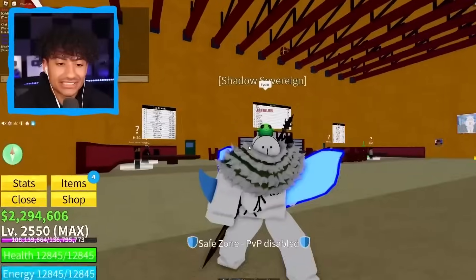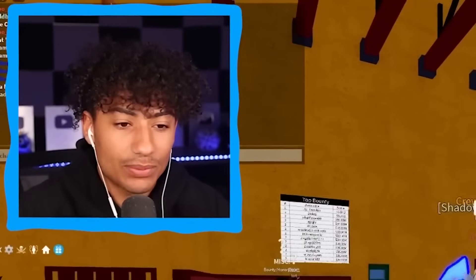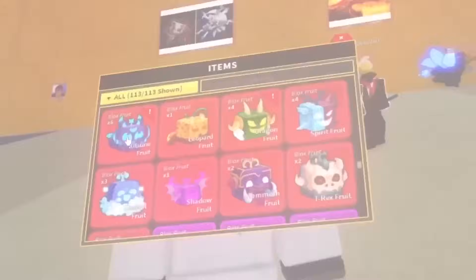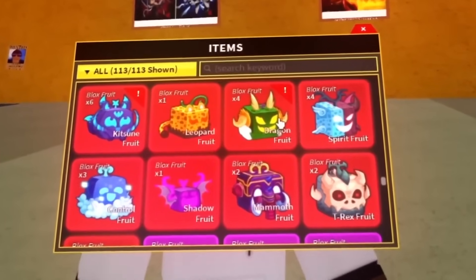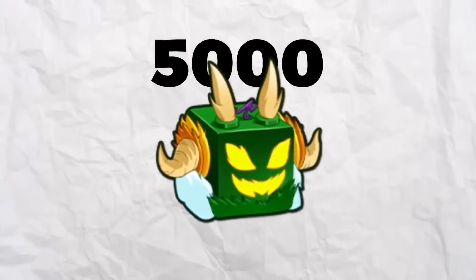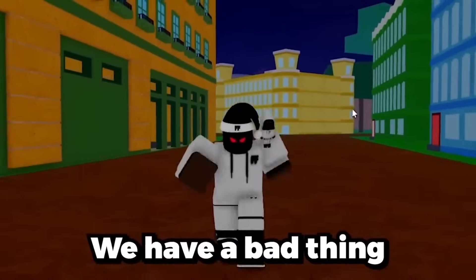He said 'thank you so much' — at least this guy's grateful. The last guy wasn't grateful. Look at this inventory — we have six kitsune fruits and four dragon fruits. When dragon fruit gets reworked, I'm gonna be so rich because I heard dragon rework is gonna cost 5,000 Robux. If that is true, these fruits are gonna go up in value. But we just lost another permanent kitsune.